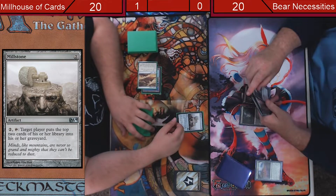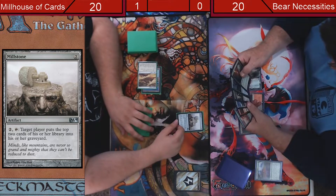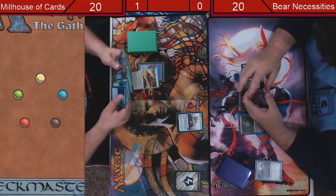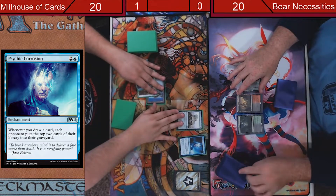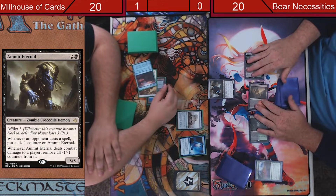Yeah, it makes me really sad. These are coming in untapped — or attacked. I need to sort out the lands of course. That's why we play them though. Psychic Corrosion. Here we go. I'm going to take my turn.